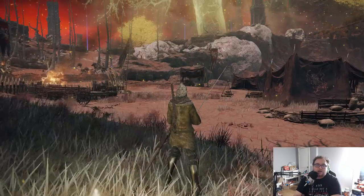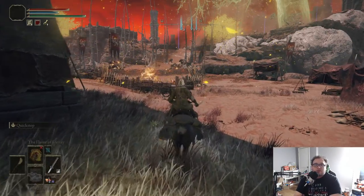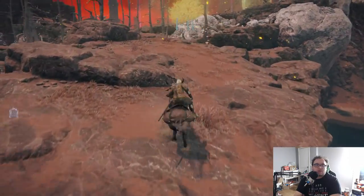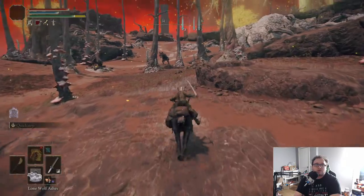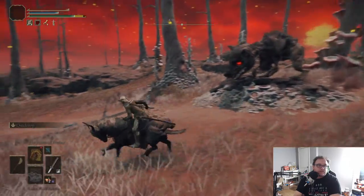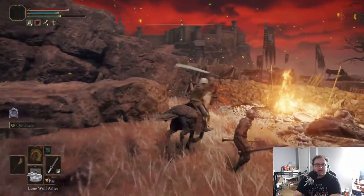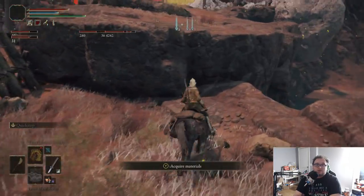We're over here by the Great Bridge and this little area right here is almost like a contested area. There's a whole bunch of foot soldiers here and all you really need to do is pass by the area. Or, if you want to, you can also goad a little fight here, and then just let them fight.